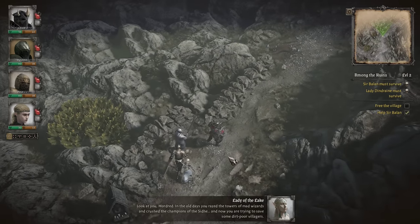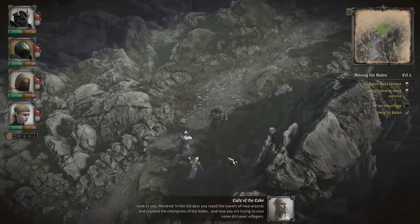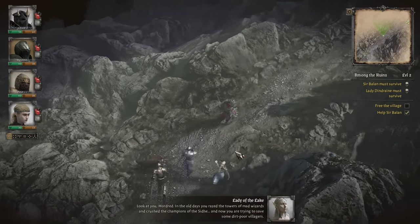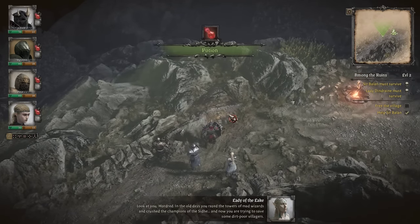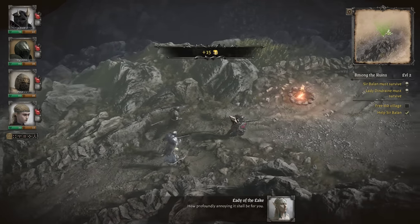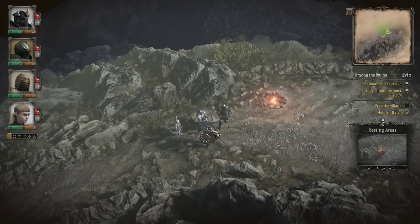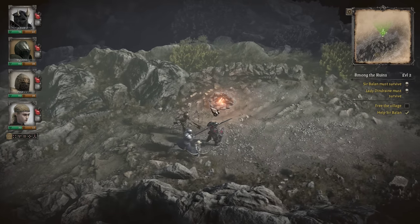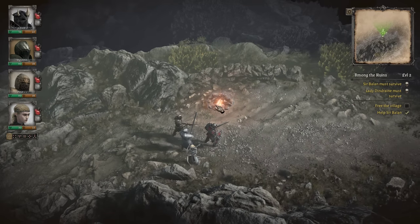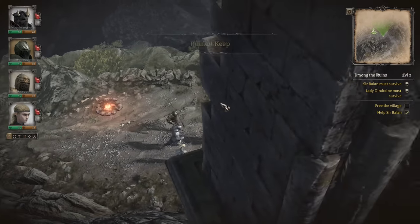'In the old days you razed the towers of mad wizards and crushed the champions of the Shea — and now you're trying to save some dirt-poor villagers. How profoundly annoying it shall be for you.' If we knew there were going to be a lot of battles on a map, we could save armor shrines for when we really need them. In the future we might be more strategic about that. We could restore armor or HP at the campfire but we'll hold off and see what happens after the next fight.